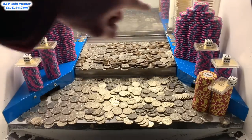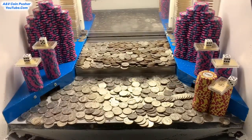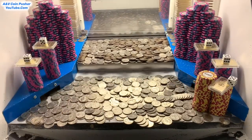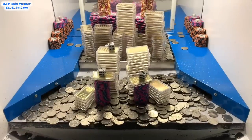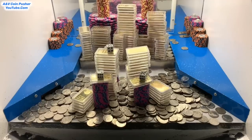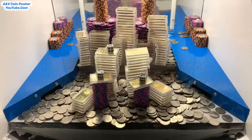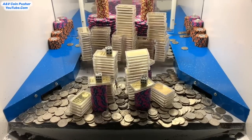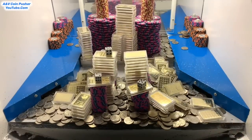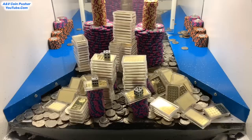I'm going to go ahead and cash in that five dollar chip and have them move all those towers from the blue shelves to the playfield. They may move those two towers on the right — I'm not sure. Let me go cash this in and I'll be right back. All right, I'm back. I cashed in that five dollar chip, they moved all those towers from the blue shelves to the playfield. Those towers on the right side they just combined in with the rest. Looks like they built an enormous wall of gold back on the pusher — and it's already crashing down!